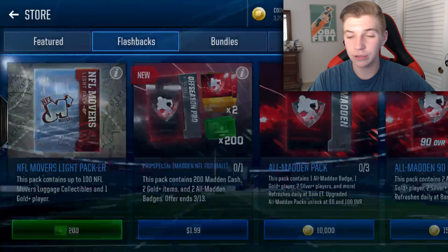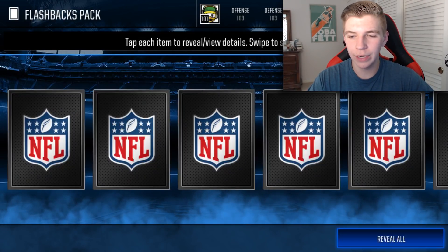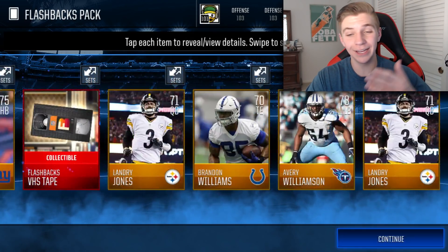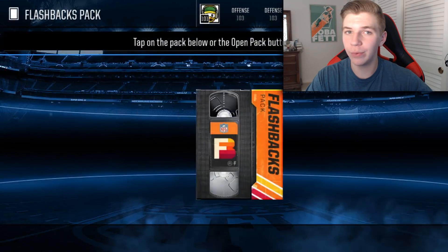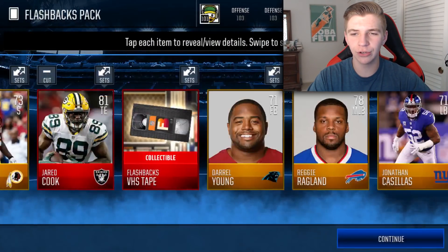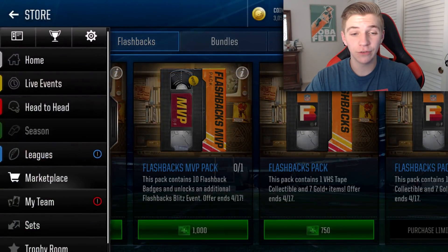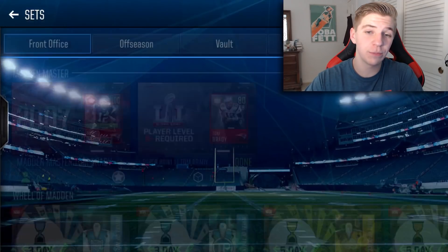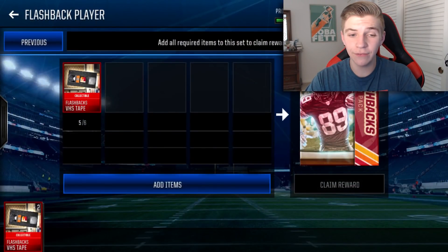So flashback packs — two more of them just like the last account. What are we gonna get? Nothing. I didn't even have to wait for the pack to open and I already knew — we got nothing. One elite: Jerick Cook, some low overall tight end. So these flashback packs today were a disappointment — I think we got like three or four elites total.